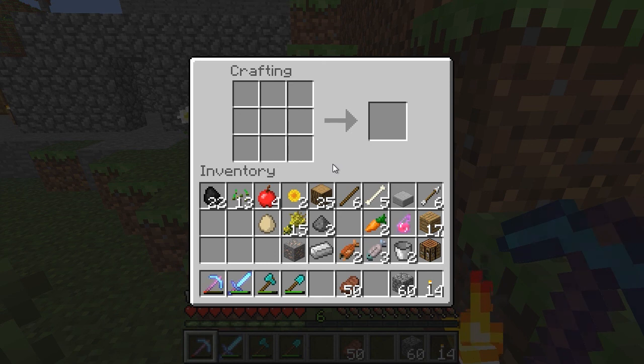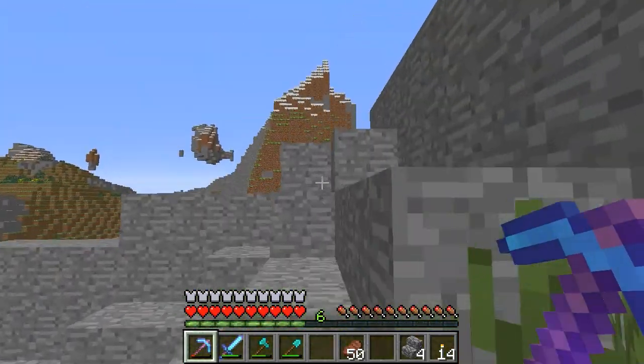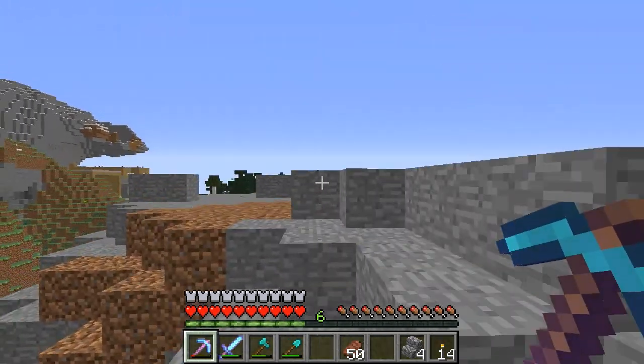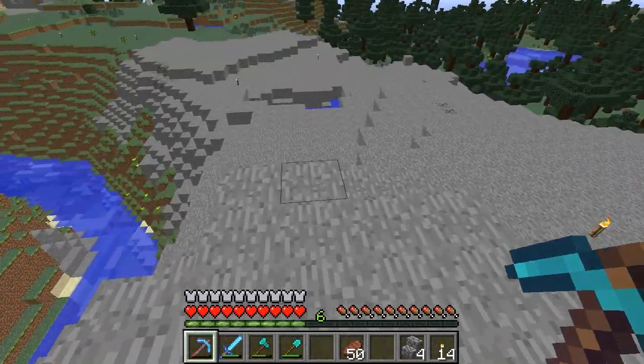When I was making a tunnel to the XP grinder that Flea moved and changed into soul sand, I ran into a ravine — and when I looked down, there were diamonds. I'll show you guys where that's at later. I need to go make some stairs, go get some glass so I can make glass panes, and that'll make the house pretty much complete for the most part.